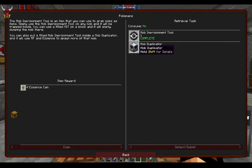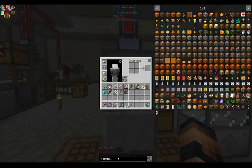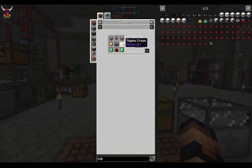The biggest thing here is going to be the machine frames. We need a mob duplicator — you're looking at magma cream, nether wart, a couple emeralds, redstone, and then the machine frame. You're looking at some plastic here as well. This is the tool that's going to do your spawning. It runs off RF and then it runs off essence.